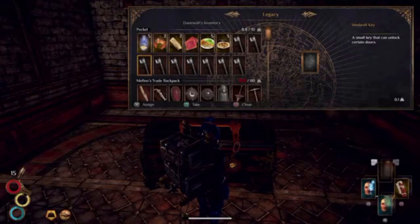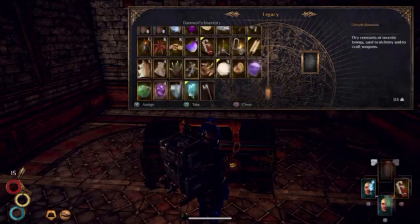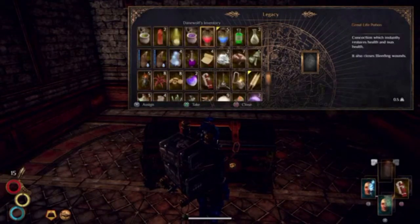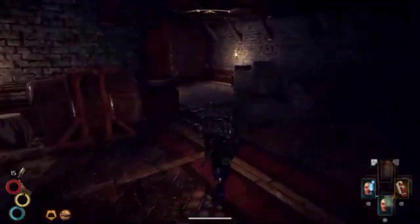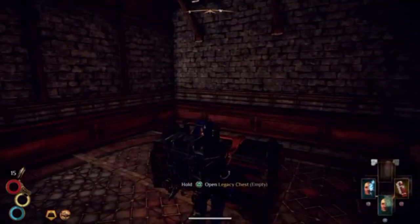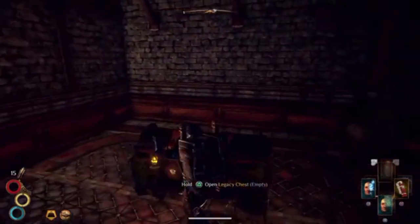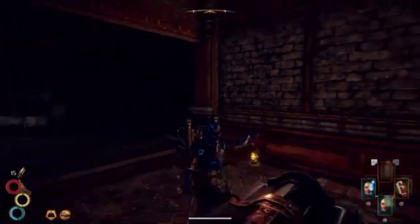So what we essentially can do is put an item down — if you are making a second character, what we can do is: when I'm done with this playthrough and I've got anything I want to save, or an amount of money I want to save, I could easily just put it in here. When you are making a new character, you can choose to have the legacy of your former hero, so you are able to collect the items you stored in this chest from another hero. I think that's pretty nice, guys.